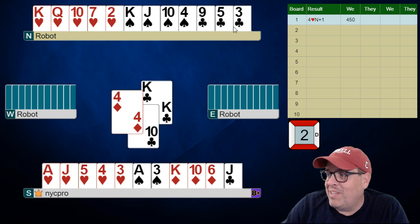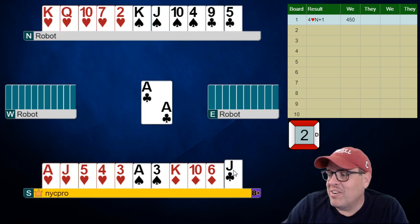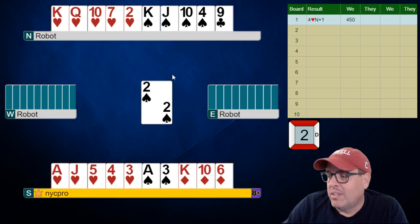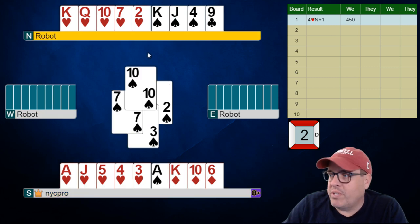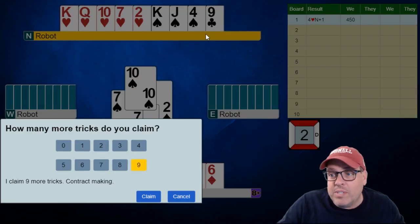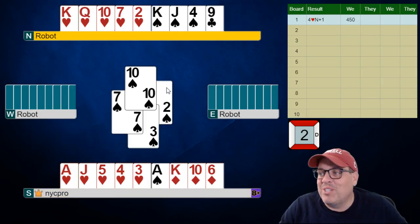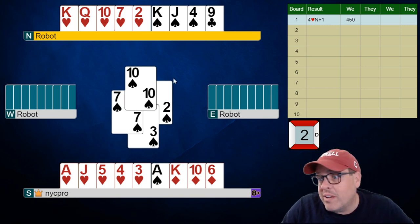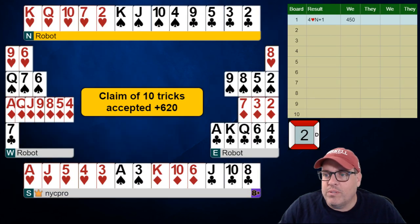And if they lead a club here we're going to ruff as high as possible. But they're going to lead a spade — we're going to duck that, and now we just have an embarrassment of riches. In fact I believe I can just claim because I have enough roughs all over the place, and that nine of clubs is good. Notice even if trumps break the worst, I have to draw three rounds of trump, I can still ruff a spade, and I can still ruff a club if I need to — but I don't because that's a good card. So we will just claim.